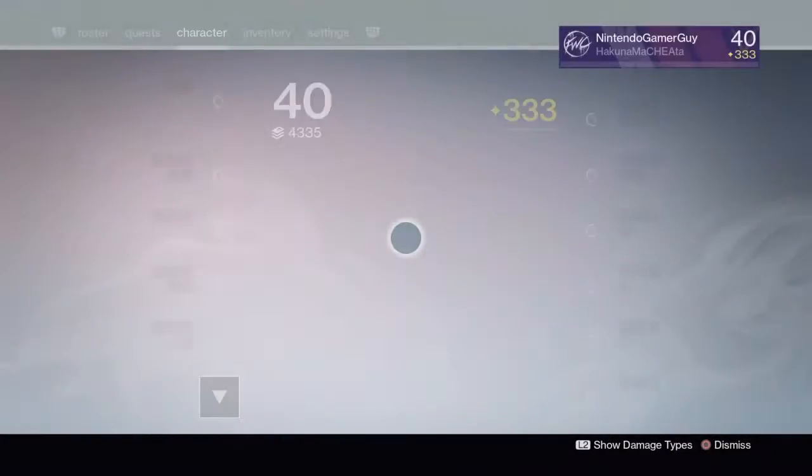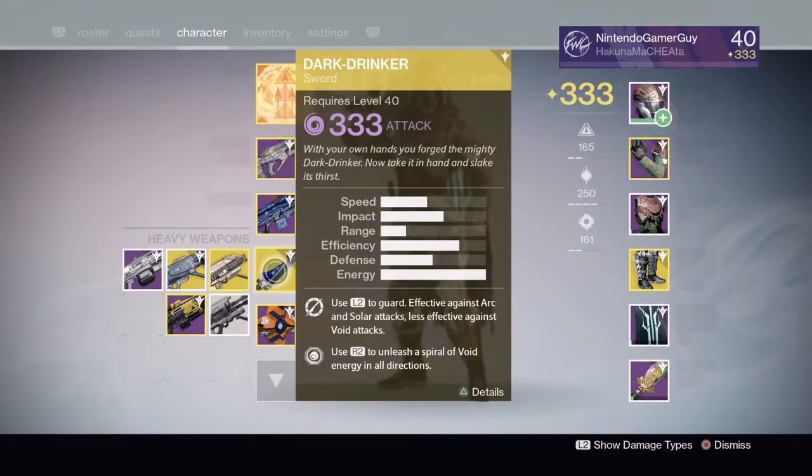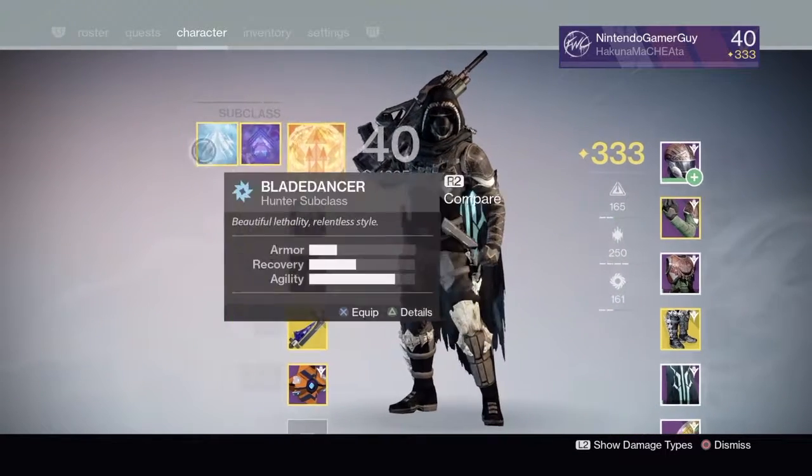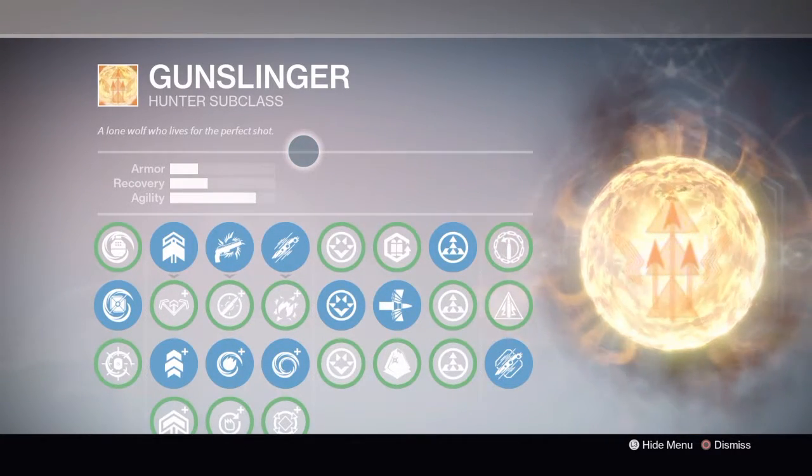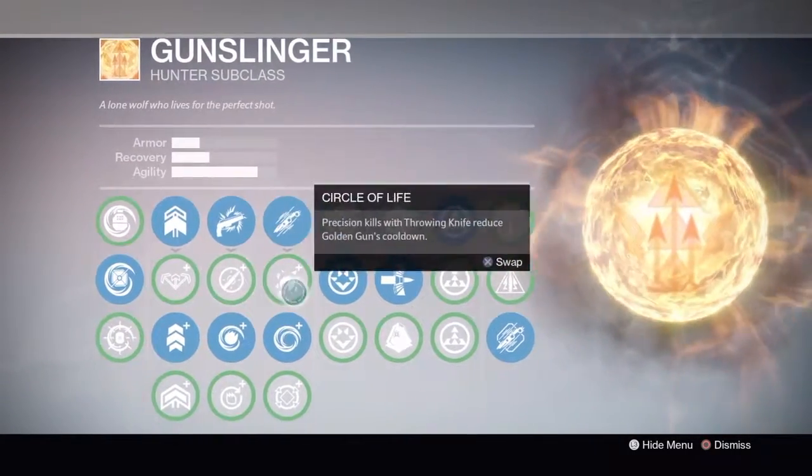First off, what you're going to need is a sword — it doesn't matter what type. I'm using my Dark Drinker exotic sword, but you could use any you want. Try to maximize your agility. This is mainly for Hunters and Titans; I do not believe Warlocks can make most of these jumps.